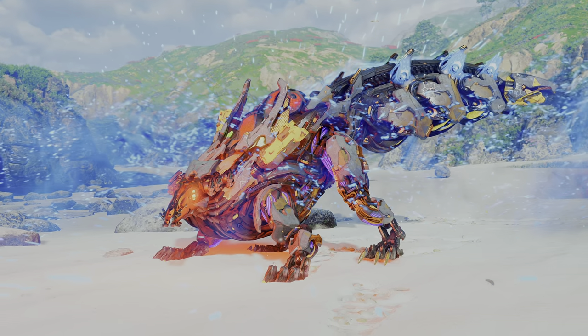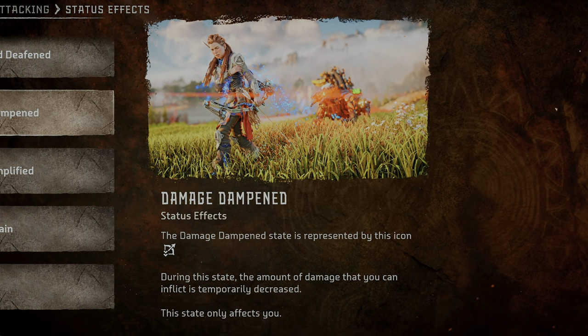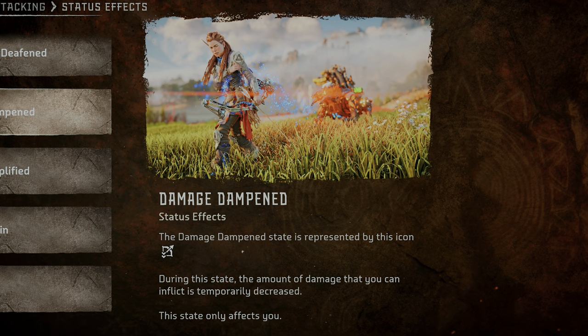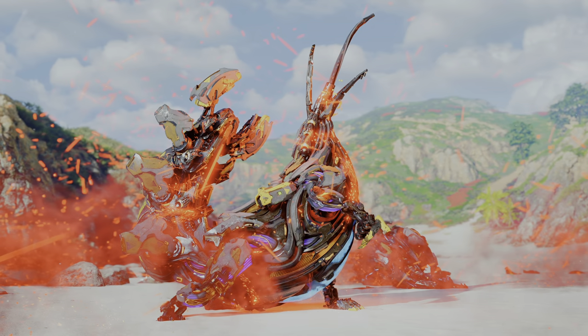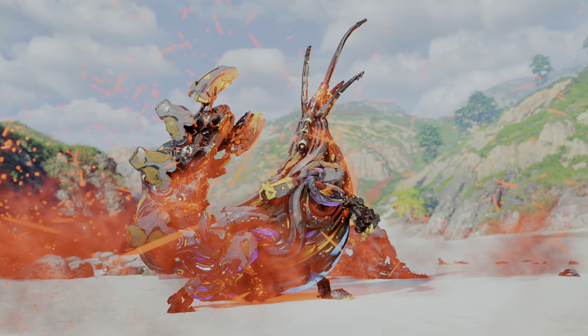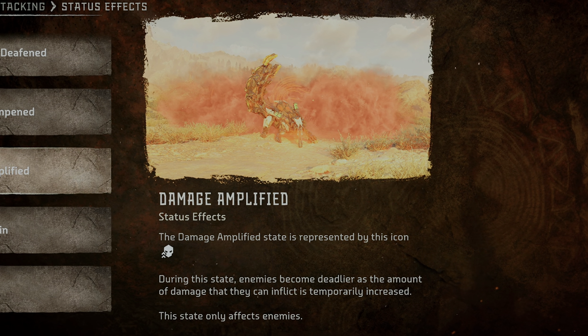The blue damage dampening liquid will inflict the damage dampened state, which reduces any type of damage you deal in combat by roughly half. Last but definitely not least, a Spike Snout can spray red amplifying liquid on either itself or allies, which grants the amplified state, increasing damage output by roughly half.